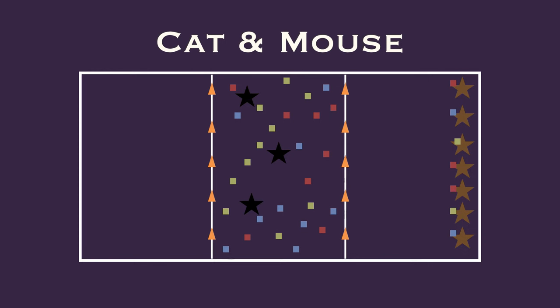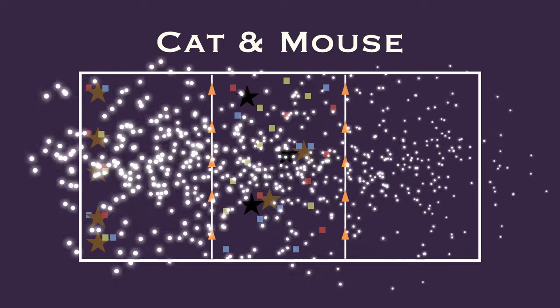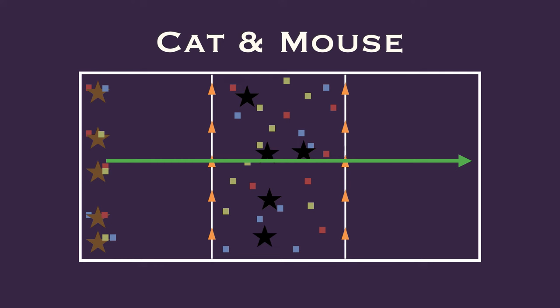Round two, they're going to have to collect another bean bag, so that when they get to the other side they have two. In this example, most players made it across with two, except for two who were caught. Players who were caught become cats, and they also have to put their cheese back on the ground. Round three, they would need three pieces of cheese, and so on.